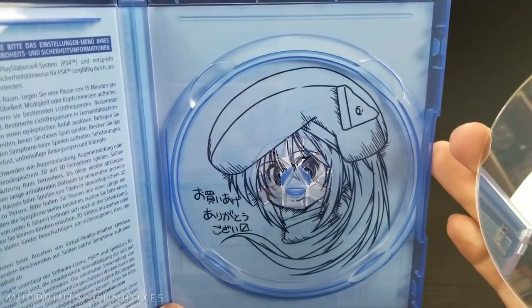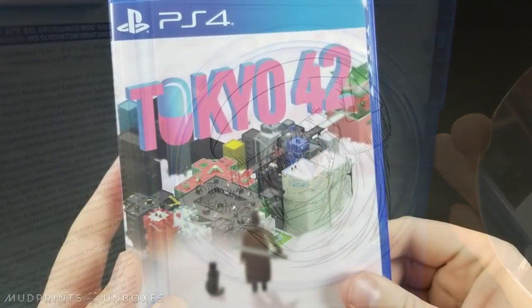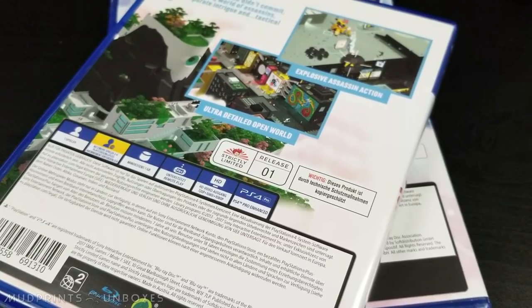All in all, it's a pretty standard modern release with very few physical bells and whistles, but we're definitely looking forward to digging into the game itself. Tokyo 42 is more of the same, with a typical but stylish front cover and all of the same kind of information on the back.